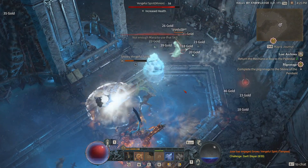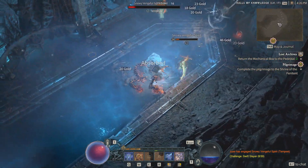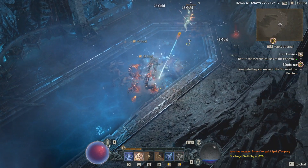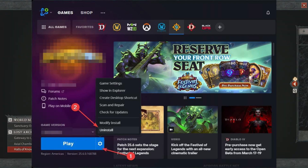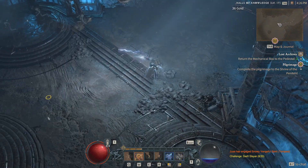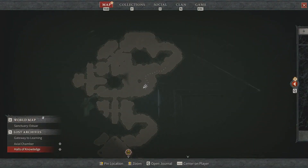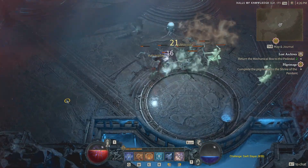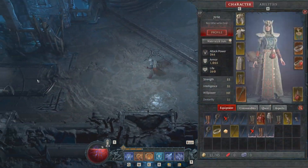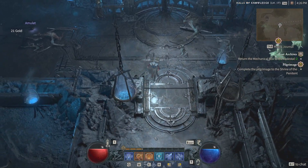Reinstall Diablo 4. In case the previous methods fail, you should reinstall the game and see whether it solves the problem or not. To do it, follow these instructions. In the Battle.net app, click on the gear icon for Diablo 4, like the previous method, then click on Uninstall. After finishing the uninstallation process, install the game again. Now launch Diablo 4 and play the game. You should no longer experience the same problem again.